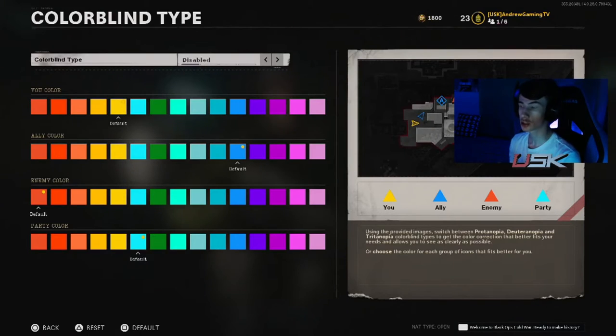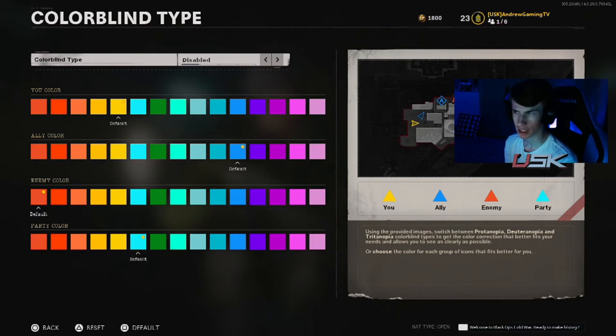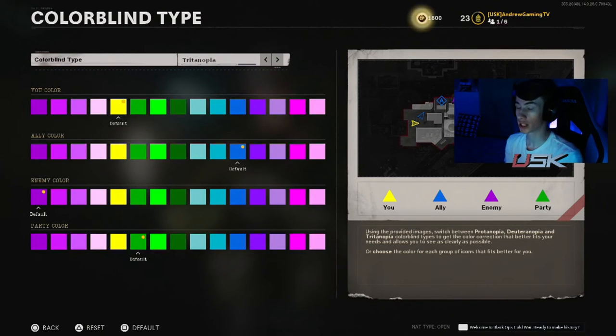This is where you can customize the minimap. As you see, we have a lot of colors right here and we never had this before, so I think it's really cool. If you just want to have it basic like how we always had it, you just change the colorblind mode. You see it turns — it changed the colors and it has some pretty cool colors. Parties are green, enemies are purple. The tritanopia colorblind mode is also really sick and you see some of the colors change there.